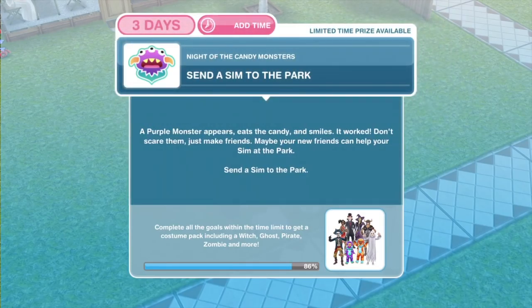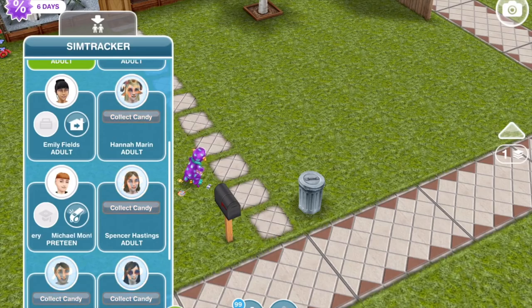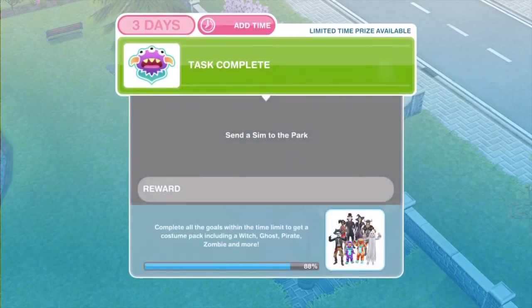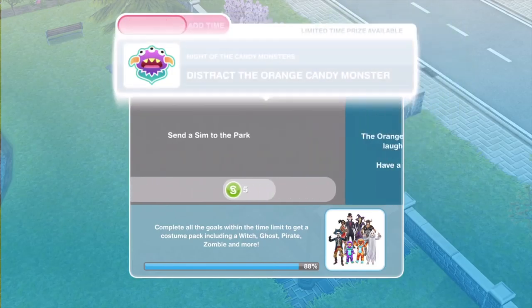Candy has been placed on the ground. Now we need to send a sim back to the park. A purple monster appears, eats the candy and smiles. It worked. Don't scare them, just make friends. Maybe your new friends can help your sim at the park. Send a sim to the park. Our other sim, Ezra, is already over at the park. If you haven't got a sim already at the park, just go to the park and use a sim tracker to whistle one over.